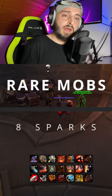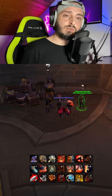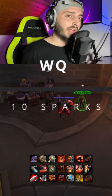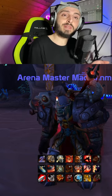Killing rare mobs in Azure Span rewards you with eight Sparks of Life, or you can do simple world quests which give you 10 Sparks of Life each. Very importantly, you must be in PvP mode for all of these to count.